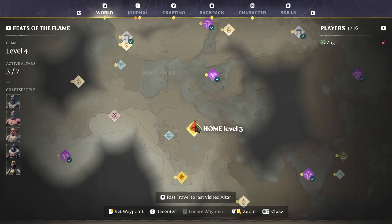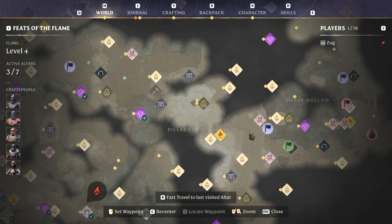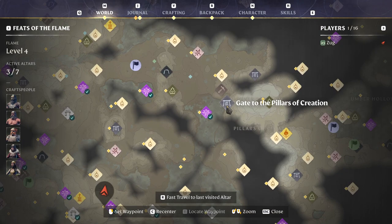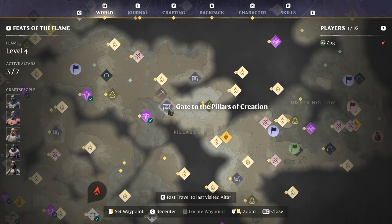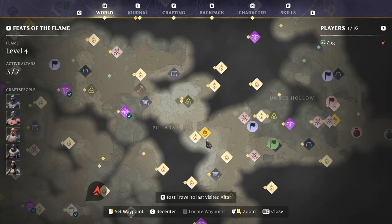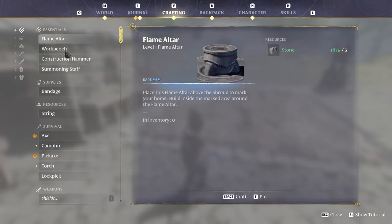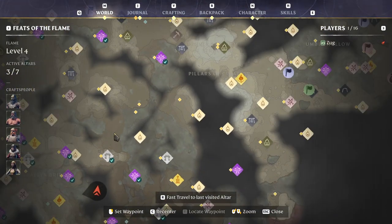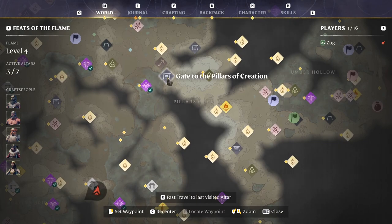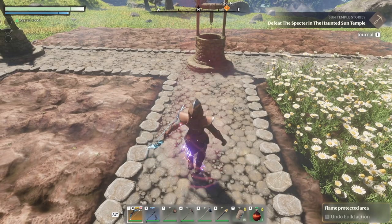We're starting off in the home base. All of these materials are in the third zone, which you'll come in through here — the Gate to the Pillars of Creation. You do need your fire at level 4 to get through here because of the deadly shroud. You'll probably start off over here by the Ancient Spire, come through here — Gates of Pillars of Creation. You will want to bring a flame altar with you so you can drop it; you just need some stone to do that.